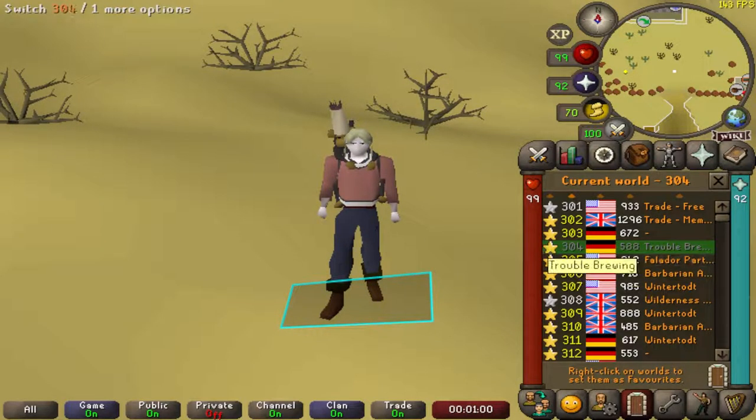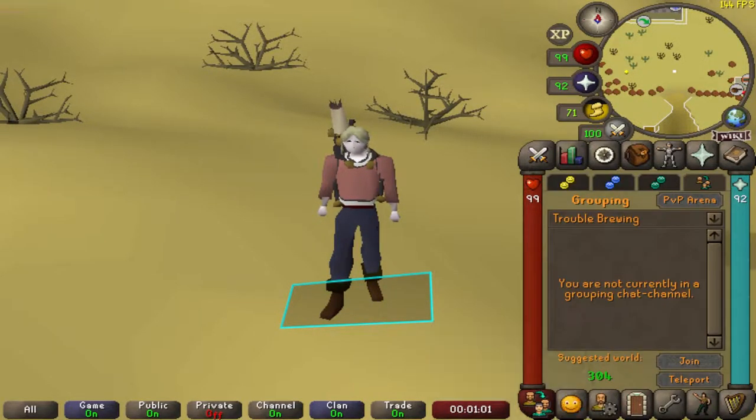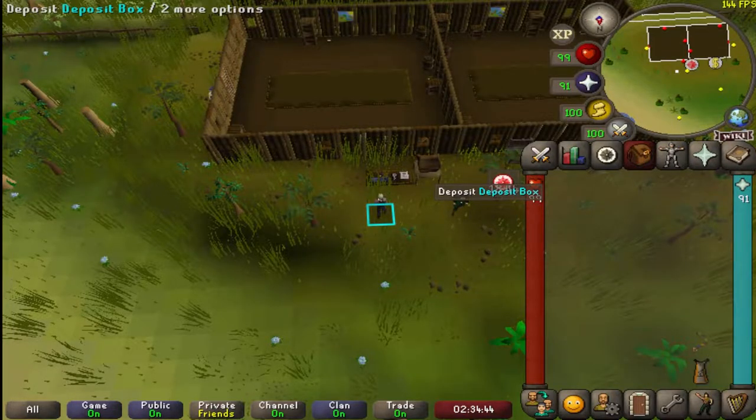Howdy there gamers! We're going to start off by making sure we are on World 304 and then we're going to take the minigame teleport to the Trouble Brewing minigame. So once you're here, it's time to start the minigame.